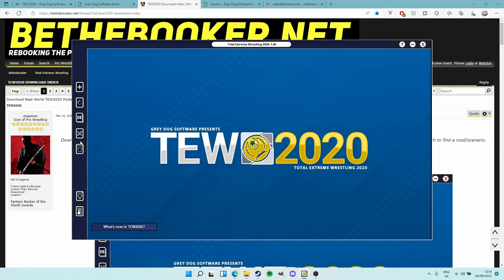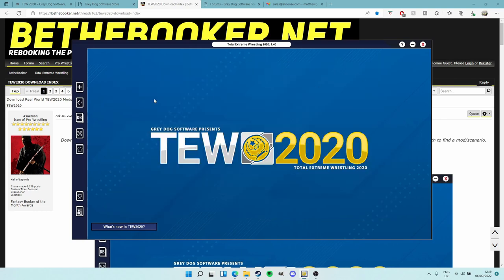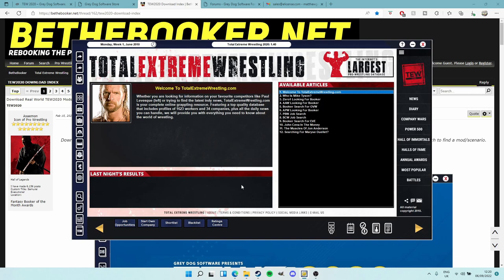I hope this has given you the push to give it a go - and it is simple to set up, so why not? Even just the demo to see if you like it. Click New Game, it'll check everything, set you up, and you'll be ready to go. If you have any questions about stuff I've missed - and knowing me I probably have - leave it in the comments below. If I've missed enough things I might make a Part 2. If you'd also like a video going over the basics of starting a game and booking, let me know in the comments.